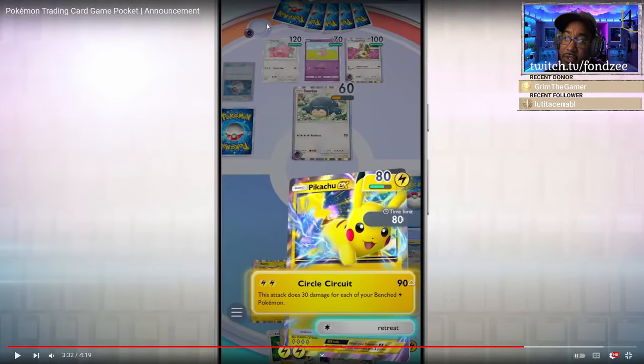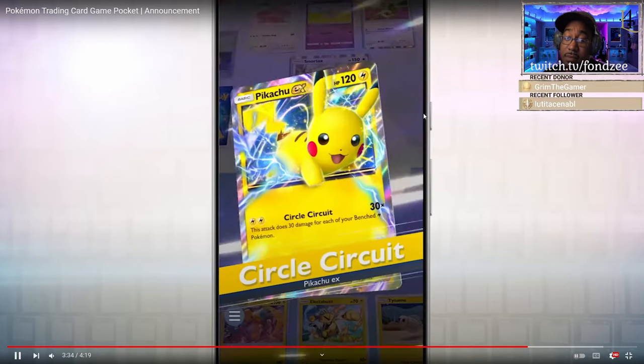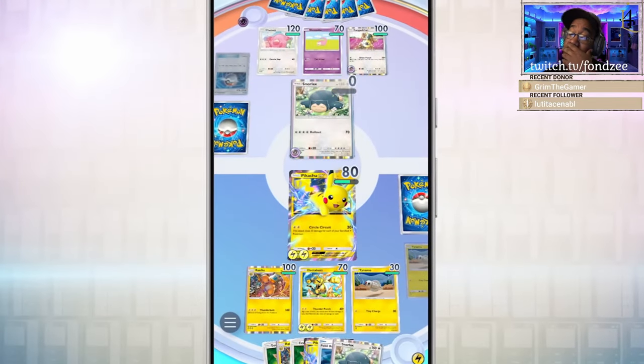I wonder if this is your energy zone right here — there's one psychic energy in the energy zone. Is it a joystick? I mean, what could it possibly be? But I'm thinking that's your energy zone with only one energy. They've developed new streamlined game rules based on the existing battle system so you can enjoy a quick battle during the free moments in your day. Our three companies are all working hard to deliver a fun experience for those who already enjoy the Pokémon TCG as well as those who've never played before.